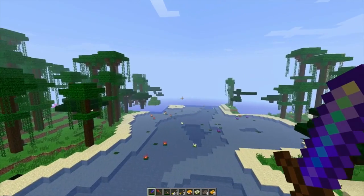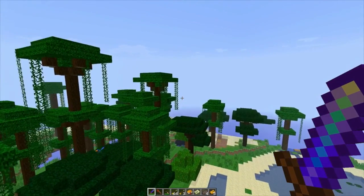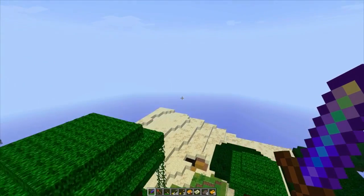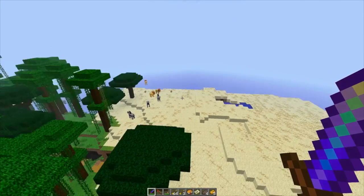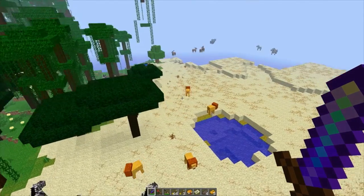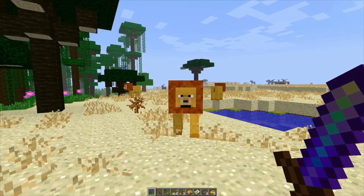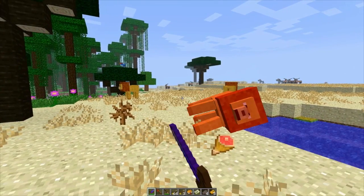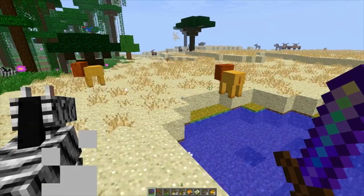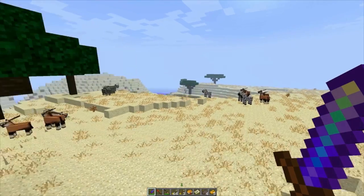They've got Scar in here, they've got Simba and all the other guys, Rafiki the monkey, and Timon and Pumbaa — you just got to find them, and it's a little bit tough. Over here you can see we've got some male lions. I'll go ahead and hit them so you guys can see what happens. I'm on Creative so they're probably not going to attack, but they do drop lion meat and I believe they have fur or something they drop.